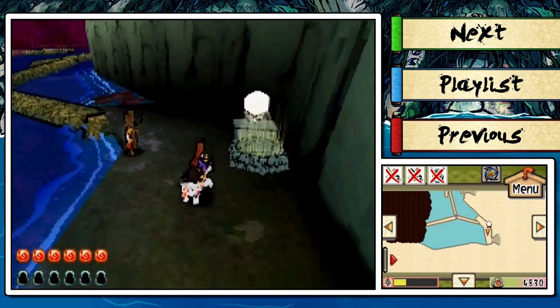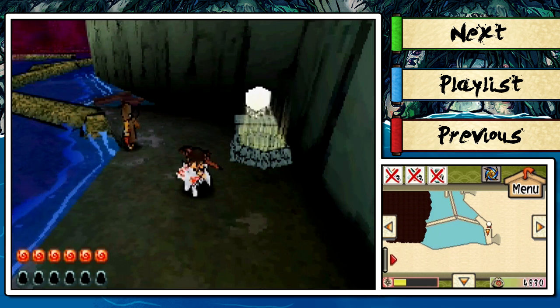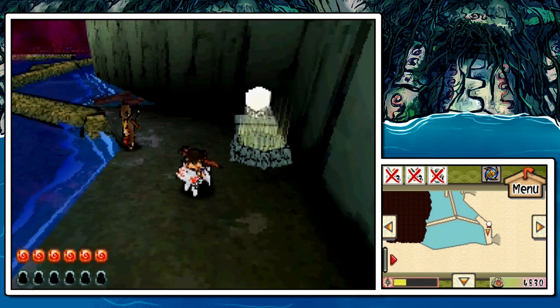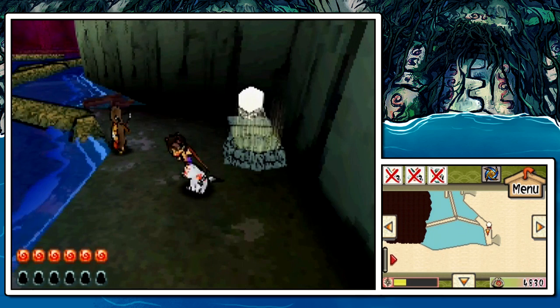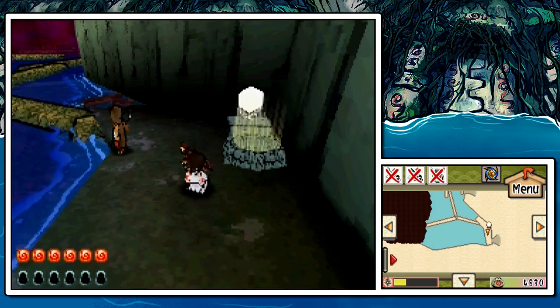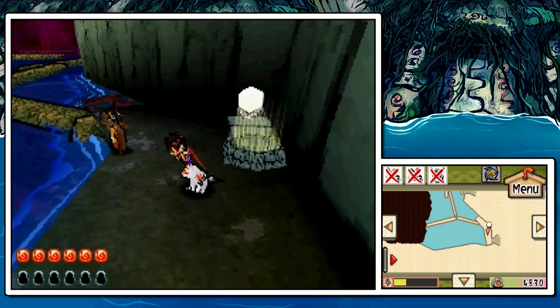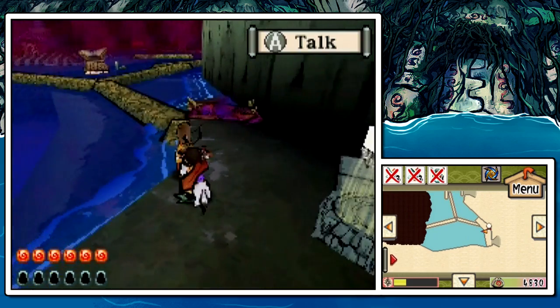Hey everybody, it's ChuggaaConroy. Welcome back to more Okamiden. In the last episode, we got ourselves a ton of collectibles, we helped out a crane, we found out that cranes are apparently all-powerful shapeshifters of doom, and we made it to Agata Forest, which is flooded for some odd reason. And in this episode, I say we explore what has become of Agata Forest, and see if we can purify this area.